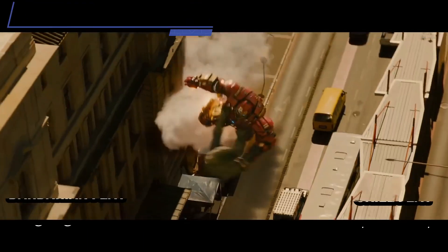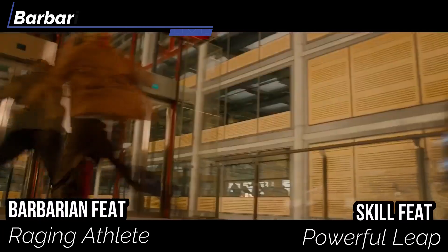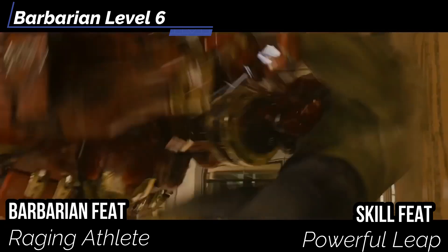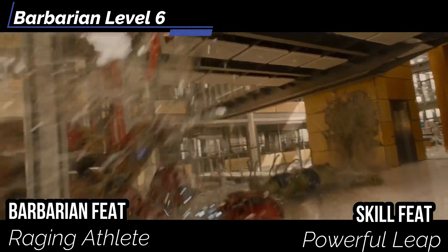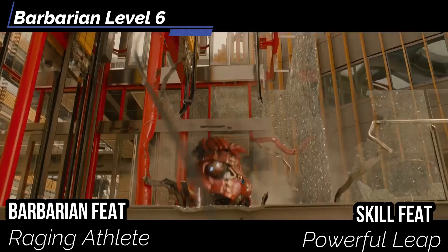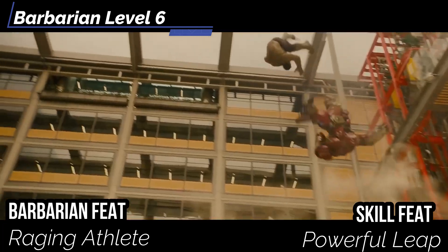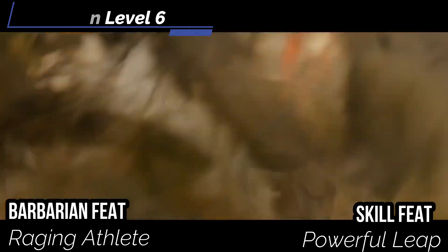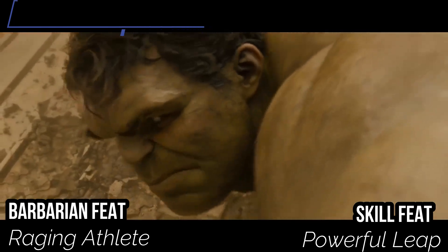At level 6, get Raging Athlete. While raging, you gain a climb speed and swim speed equal to your land speed. The DC for High Jumps and Long Jumps is decreased by 10. Your vertical leap increases by 5 feet, and your horizontal distance increases to 15 feet if your speed is at least 15 feet, or 20 feet if your speed is at least 30. The Hulk is like a toddler on a sugar rush — an unconstrained ballet of smashing things and going through walls at tremendous speed. For Skill feat, get Powerful Leap to jump 5 more feet vertically and increase horizontal distance by 5.